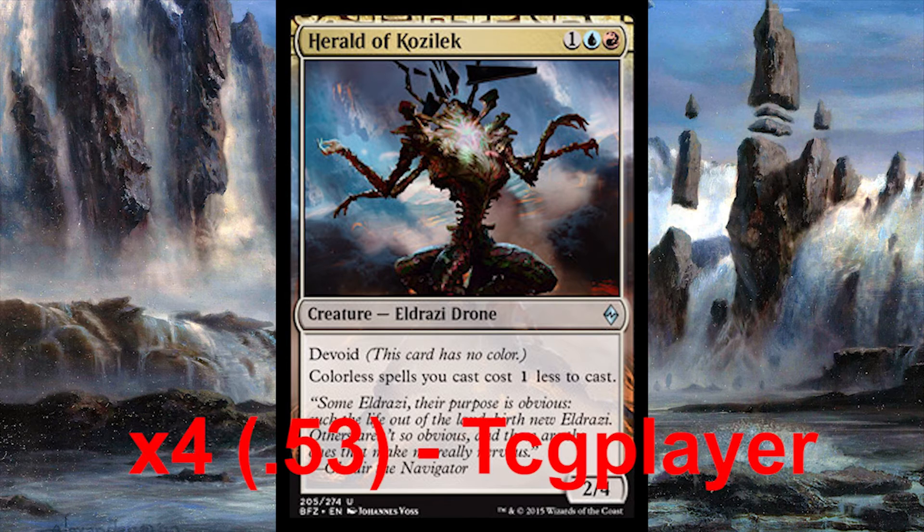The superstar of the deck is Herald of Kozilek. He's only 53 cents on CCG and has a converted mana cost of three: one colorless, one blue, and one red. You definitely want to run a four-of in your deck because it makes all your colorless spells cost one less to cast, and almost 80% of your deck is colorless spells.